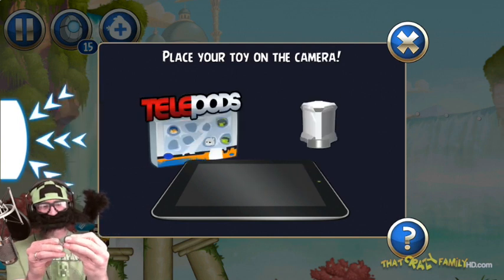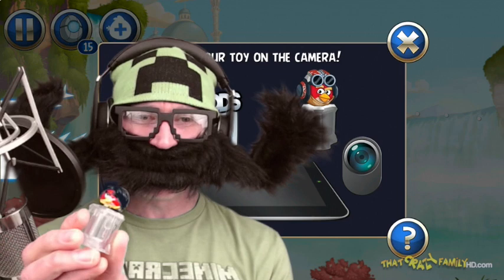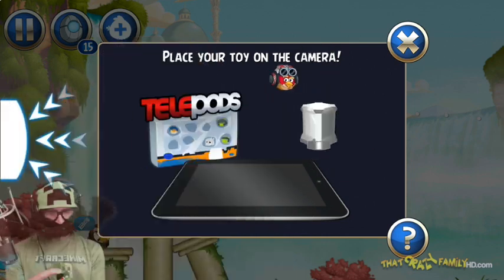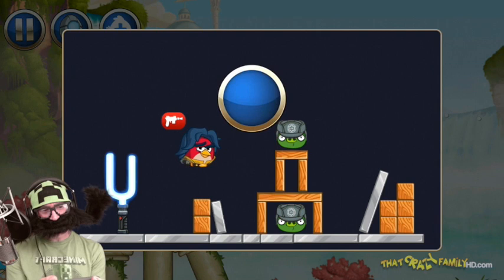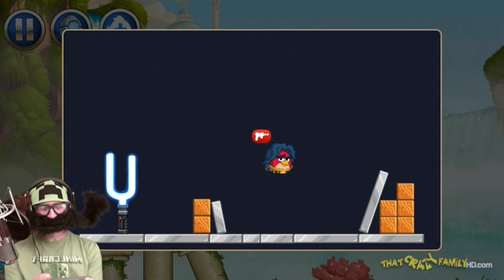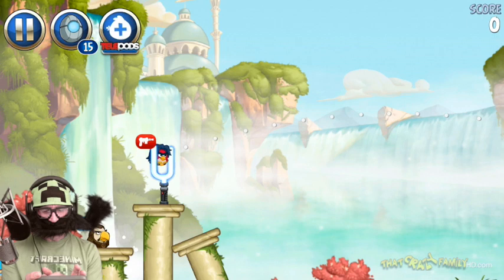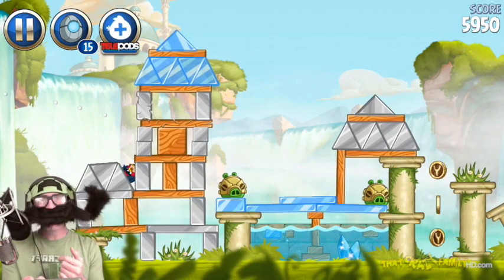Ezra Bridger Bird. I got this from the Anakin Skywalker Bird too. Here he is — he's got cool blue hair. Since his hair is blue, it'll probably be see-through because I used the blue screen. That's probably gonna look very weird to you. Okay, so here he is. To use him — pull him back. That seems very complicated. Let's see again. Pull him back, let him go. Maybe point to some piggies, I don't know. Let's try this out. Here we go. Boom! I don't know what I just did.